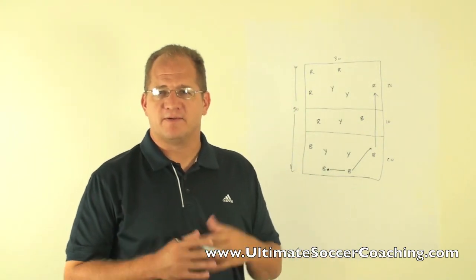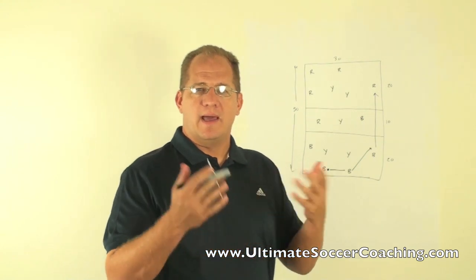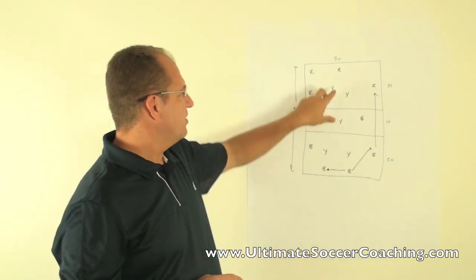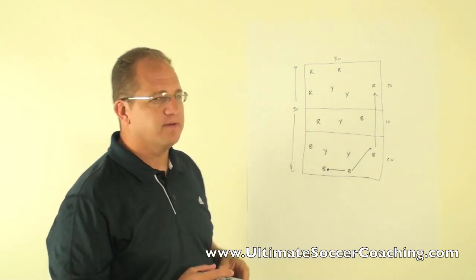You can run the activity for three minutes, five minutes, or whatever you want to do, then rotate players out. Yellow comes out, red now becomes the defending team with two defenders in each outer grid and a single defender in the middle.